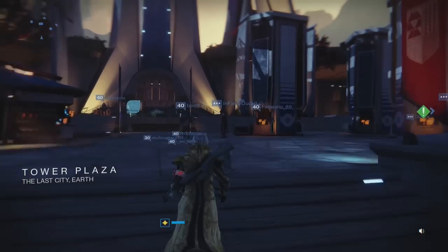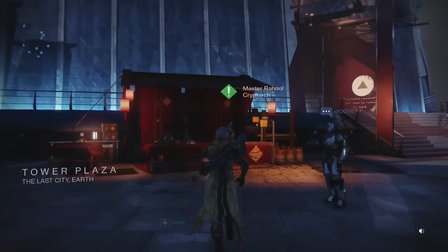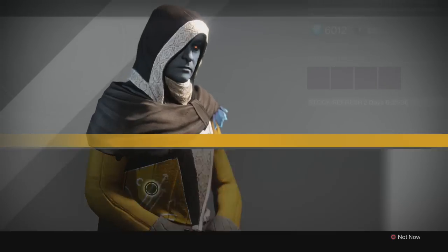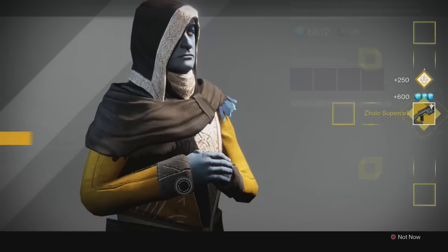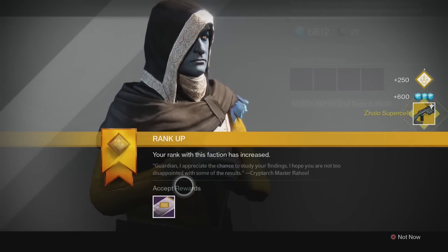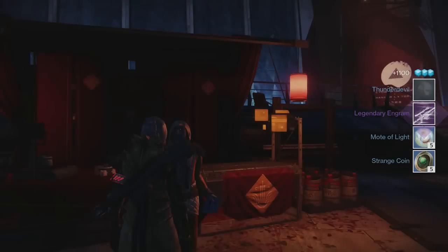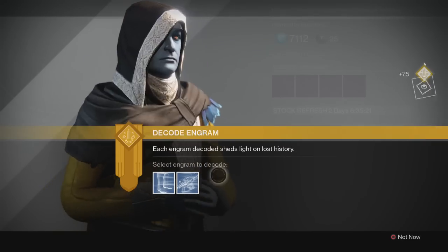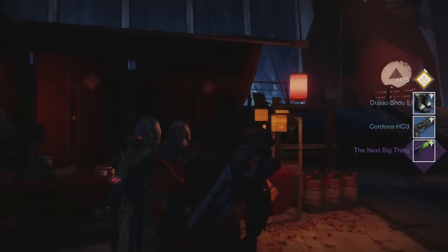We are now at the tower. We're going to open our exotic engram to see what it is. I believe it was a primary exotic — the Zhalo Supercell. I already have the Zhalo Supercell, but that's pretty awesome. We also got a legendary engram, five strange coins, the Thunderlord — let's open this bad boy — and a couple of blues.